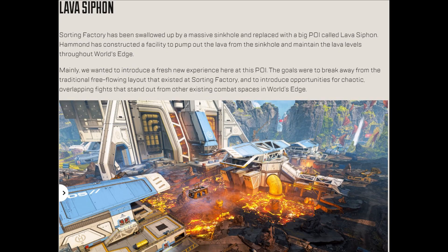Next we're going to have Lava Siphon, which is replacing Sorting Factory. Unfortunately Sorting Factory — a favorite for many — is going to be completely gone. Just like Climatizer, the lore behind this location is that they're taking the molten rock and lava and releasing it into the atmosphere. They say it's safe for the environment that way, but you know Hammond — I seriously doubt it. Nonetheless, I think it looks super cool and we'll have to see how it plays out.